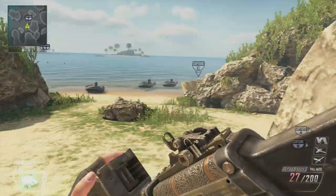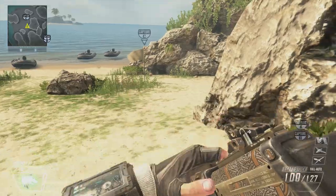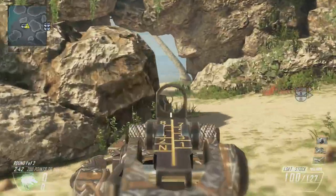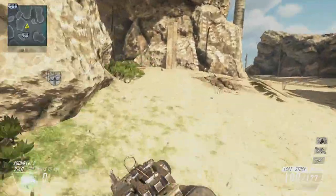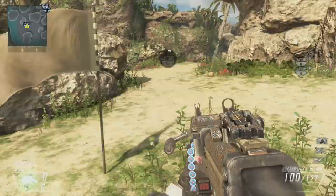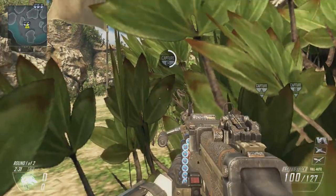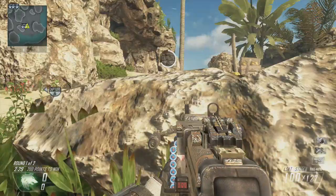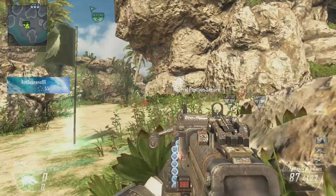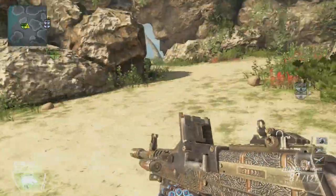What I recommend for this map: capture the A flag, go to the C flag and capture it. Always keep the spawns flipping — that way it's easier for you to control the spawns. It's harder to keep them at one spawn because it's just not going to happen. To capture the C flag, hide behind this little bush, come up and pre-aim right here because enemies will probably be coming from there, then pop back down.